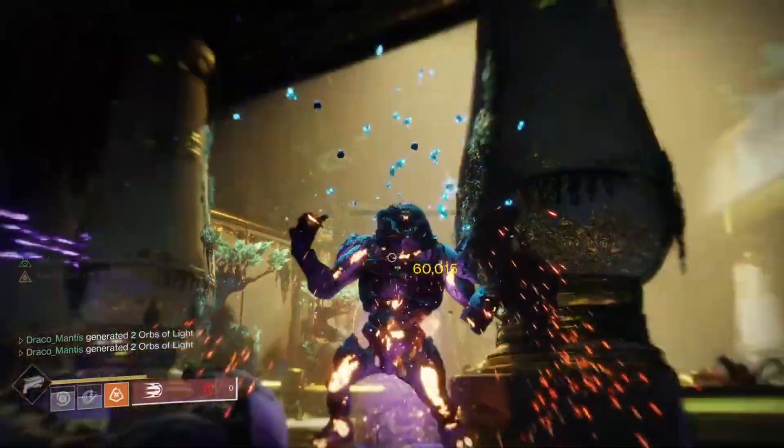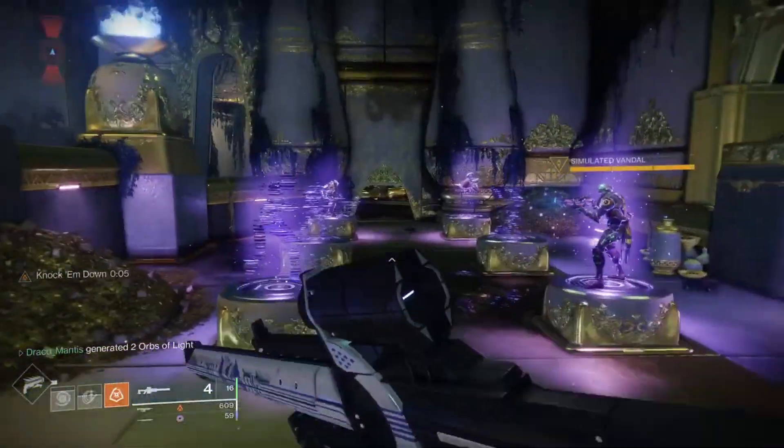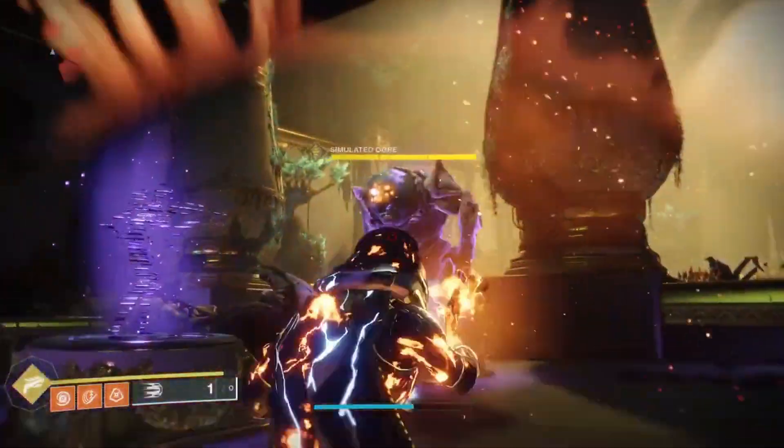If you switch to bottom tree gunslinger you can hit precision hits, and on bottom tree gunslinger you also get the added benefit of each shot doing more damage than the previous one.